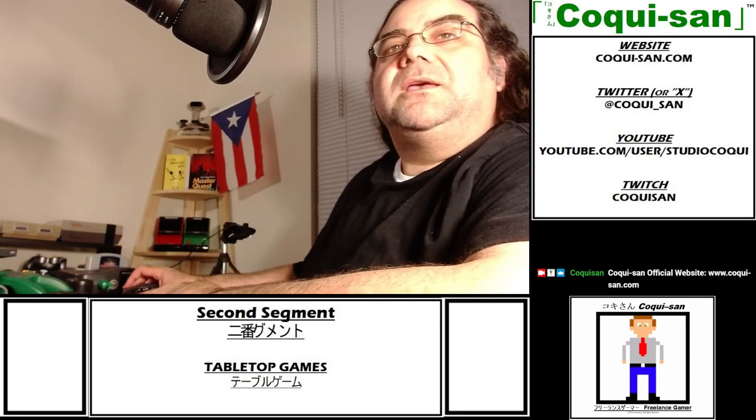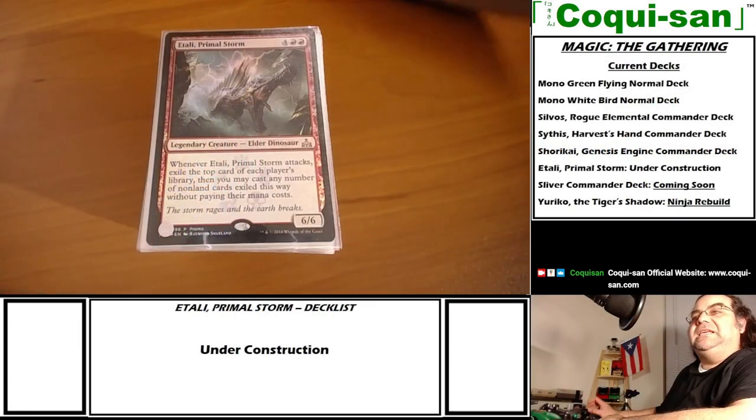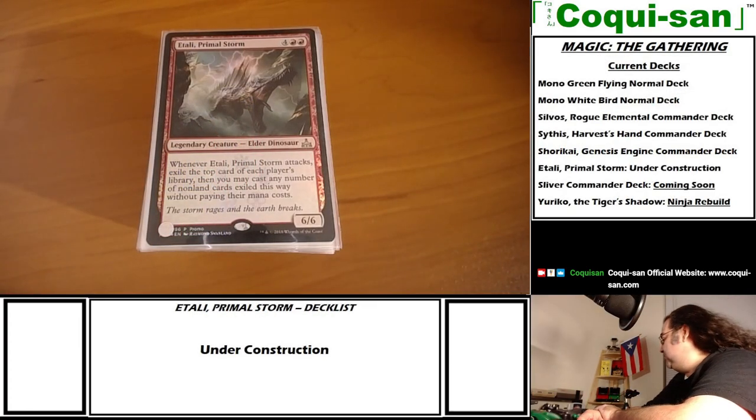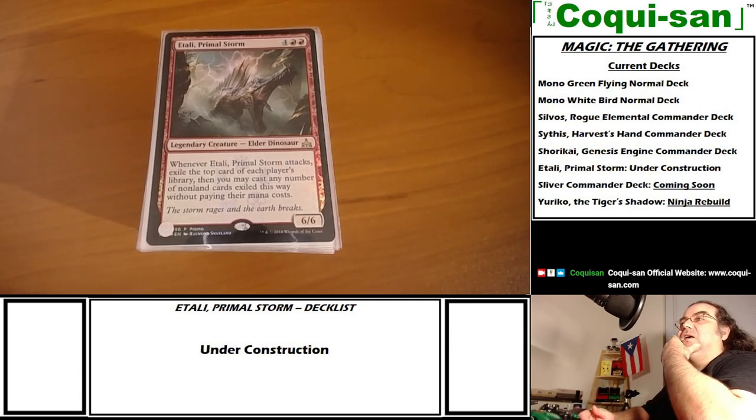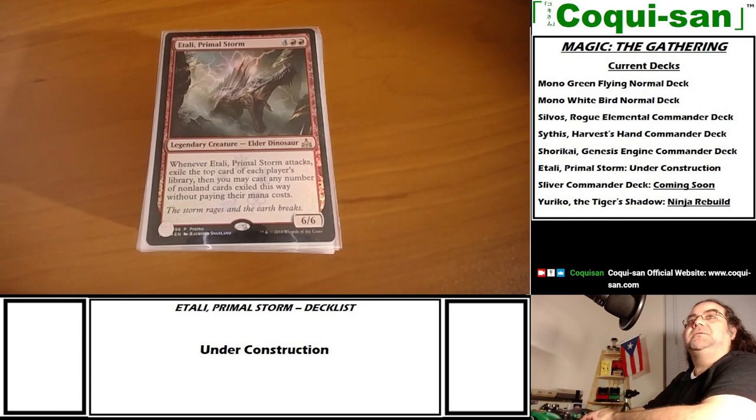The new commander is Etali, Primal Storm. What he does is whenever Etali attacks, you exile the top card of each player's library, and then you may cast any number of non-land cards exiled this way without paying their mana cost. He's an elder dinosaur - that's a pretty awesome ability, especially for a dinosaur to have.